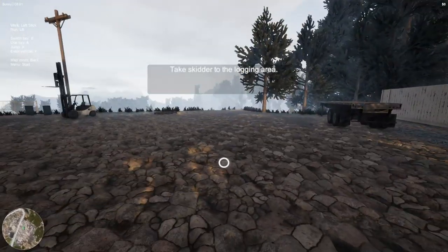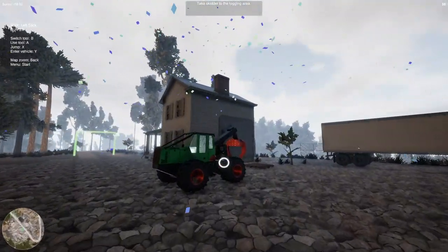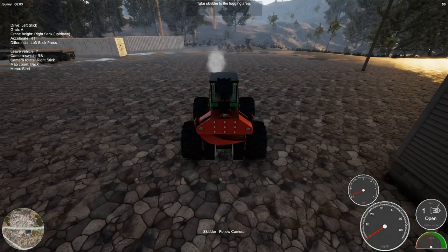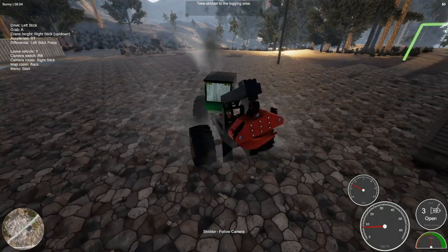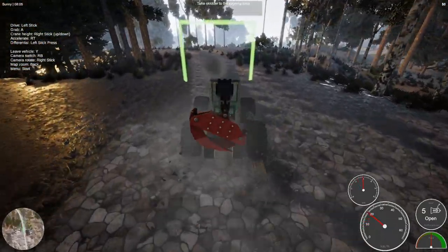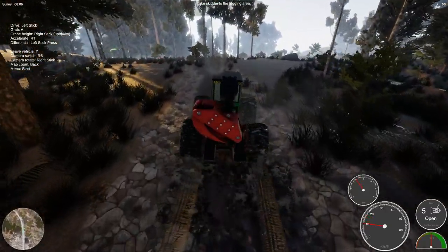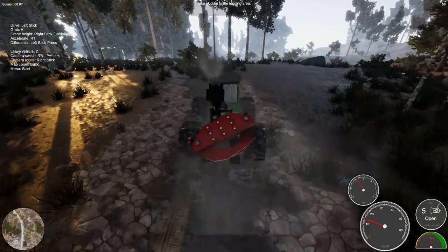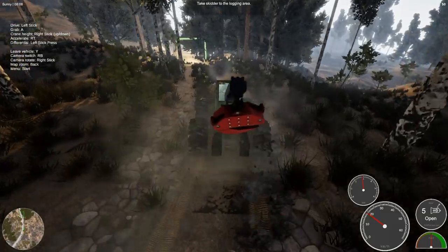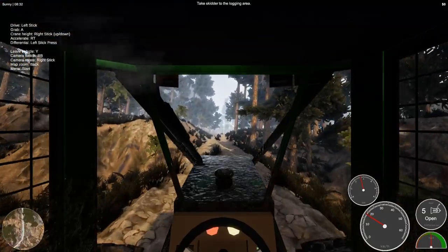Take the skidder to the logging area. Okay, this thing - boom, we got some gas in it, we're going. I can pick up logs with this thing. The skidder is a good looking piece of machinery, needless to say. It looks like we can do all kinds of things with it. It's pretty cool doing it in this driver mode.